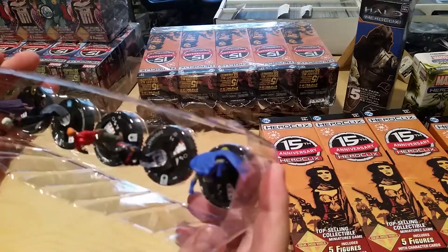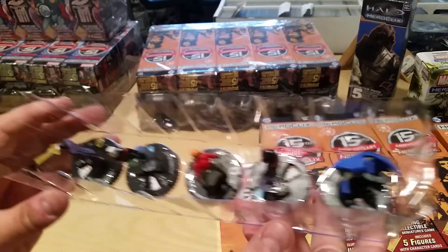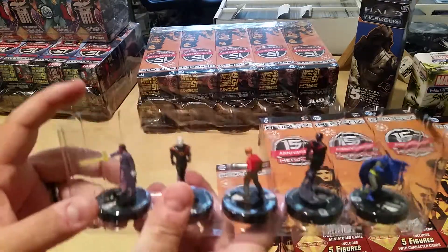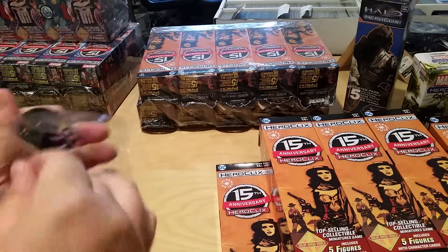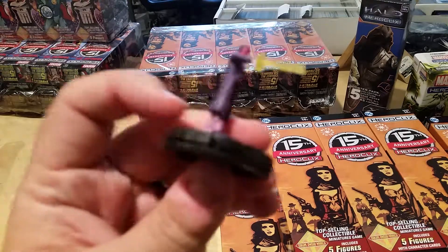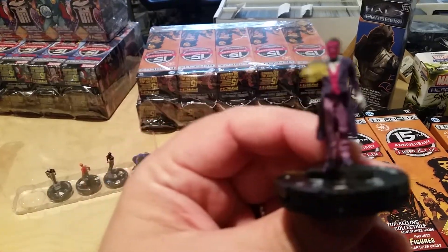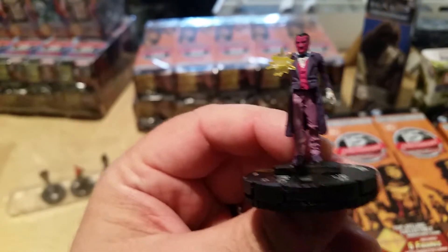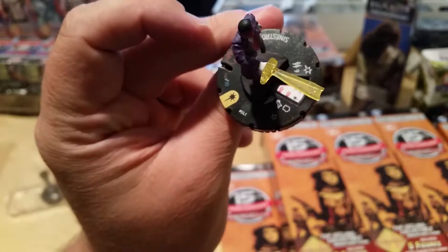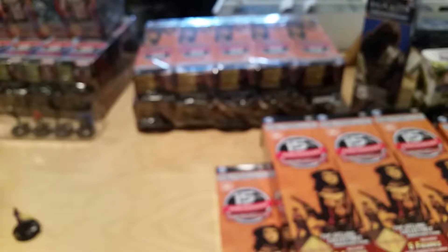Here's our first brick: we've got Sinestro and a Batman number one. Sinestro is our rare — he's got a nice little suit on. Let's take a look. There we go, look at how nice our Sinestro is, number 41. Anyways, there's our Sinestro. We'll put those guys off to the side, put the cards off to the side. Luckily nothing looks broken, unlike my last bit of HeroClix.